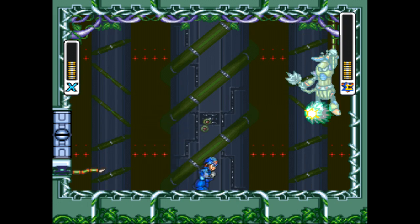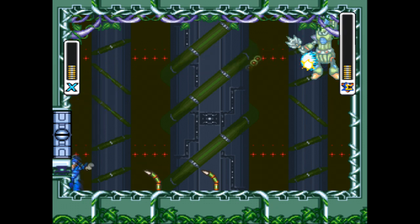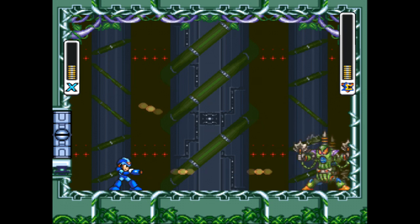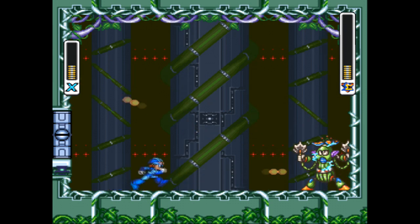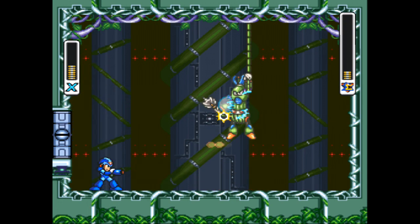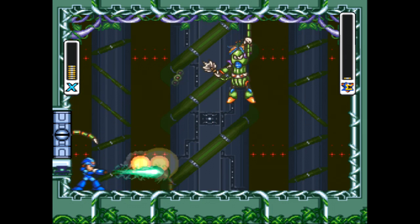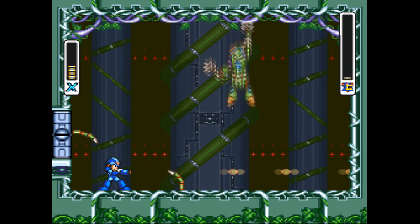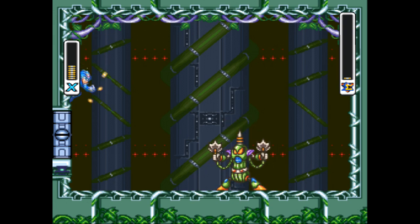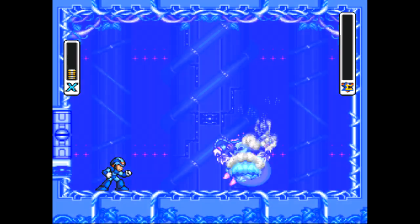I got him less than halfway and I haven't had to use my energy tank yet. Don't rush through these boss fights. It's easy — at least for me — to feel like you need to beat this guy ASAP and take advantage of every opportunity. But really, there's no time limit here. Just take your time, pick your spots, concentrate on dodging. He's only got one thing left — I should be able to take care of him here. There we go, that's more like it.